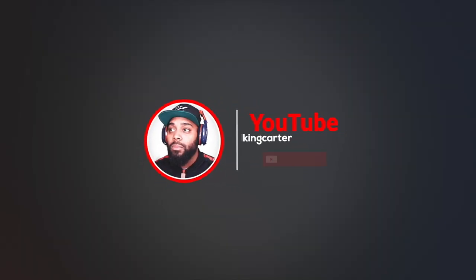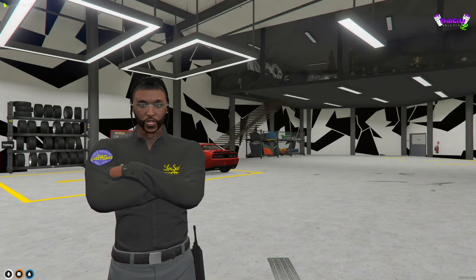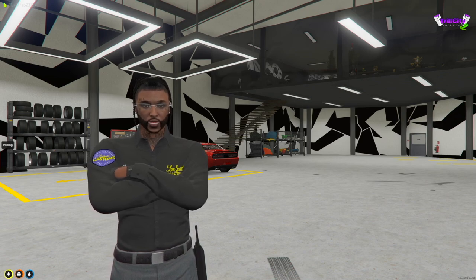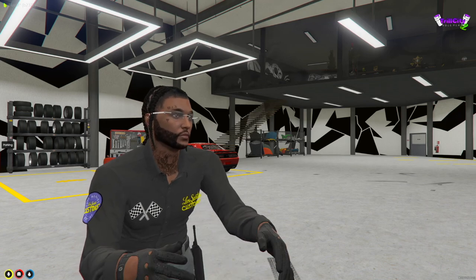Welcome to Los Santos Customs in Trail City RP V2. We are located at 627 on the map — very easy to find — and we do great work on cars. If you guys want to pull up, pull up anytime, we're always open. I want to congratulate you on being hired at our establishment.